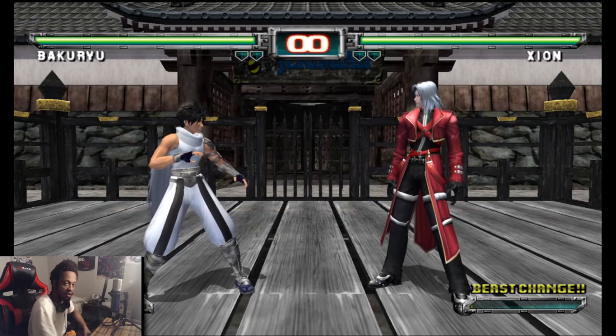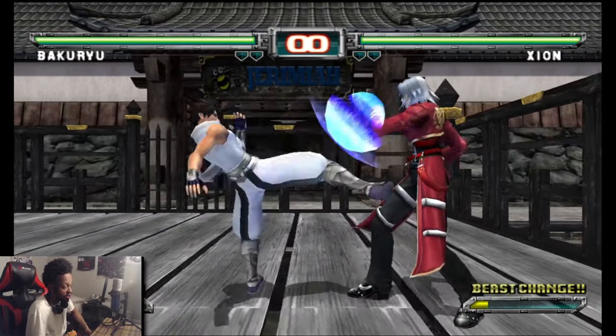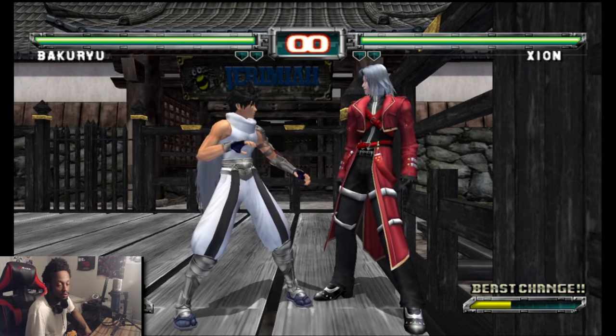What's up everybody, it's Jeremiah here and today I'm going to be giving you guys a guide video on chip damage and guard breaks. We're going to start by doing some normals, attacking Xion while he's on block with his light guard. As you can see, no chip damage is being done.